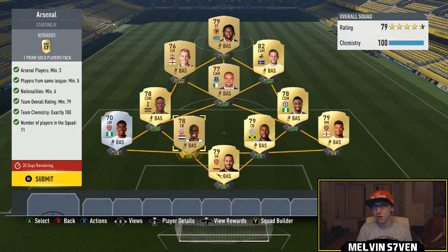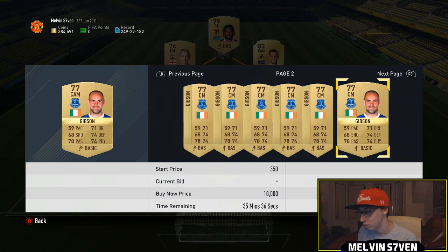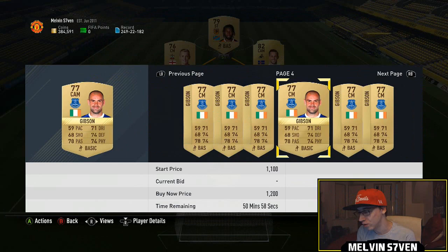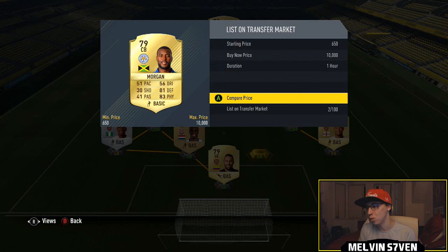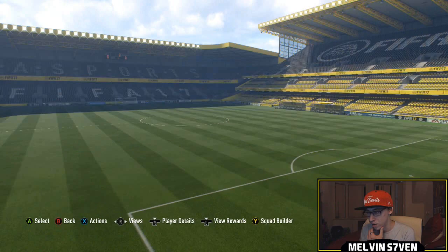This one however might be worth doing because you get a prime gold players pack which is a 45k pack. Considering the rest of it is just low rated Premier League golds going for discard, it might be worth paying that extra couple of thousand. A couple of the players listed have sold for 7k. Gibson is 1,000 - your usual non-rares that are going to be cheap. Morgan is about a thousand coins, so it's pretty cheap. You need six nationalities so just make sure you do that, and I'm just going to submit that - there's my prime gold players pack done.